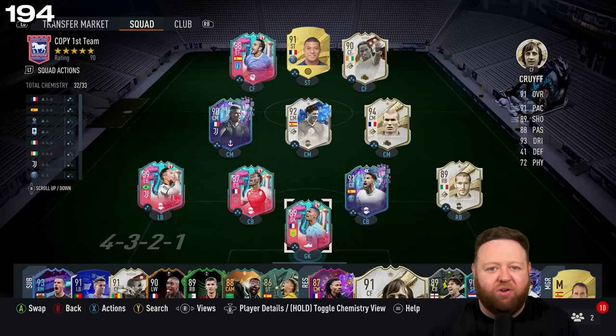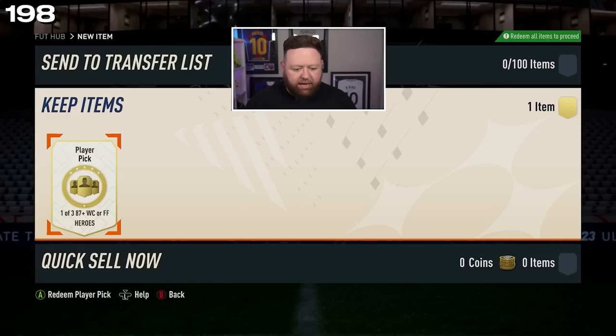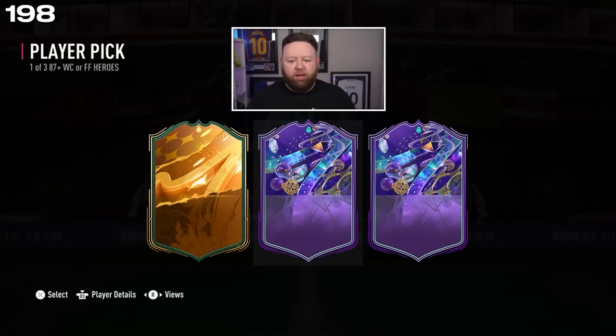We've got an Mbappe — half a million coin player, probably one of the best players on this entire game — in our club, ready to use in the weekend league. All I need to do is add this image over the top, press the button, and our player pick should have opened. I'm gonna have to just carry on scrolling.